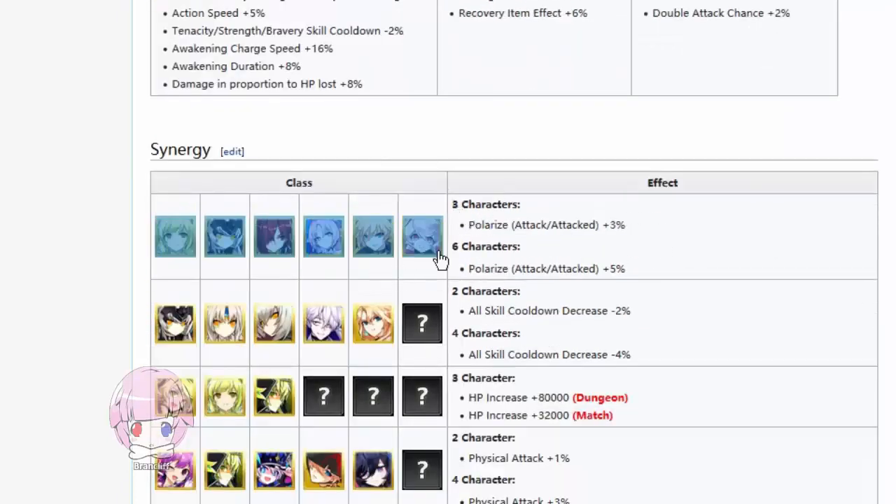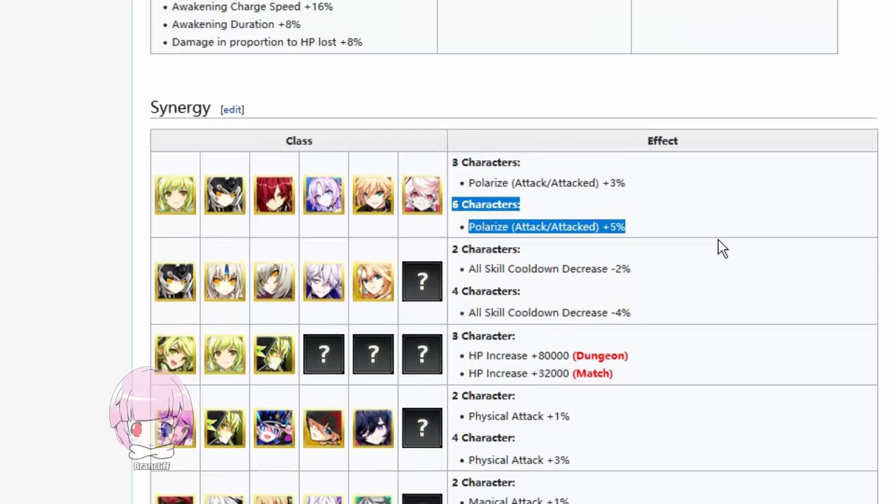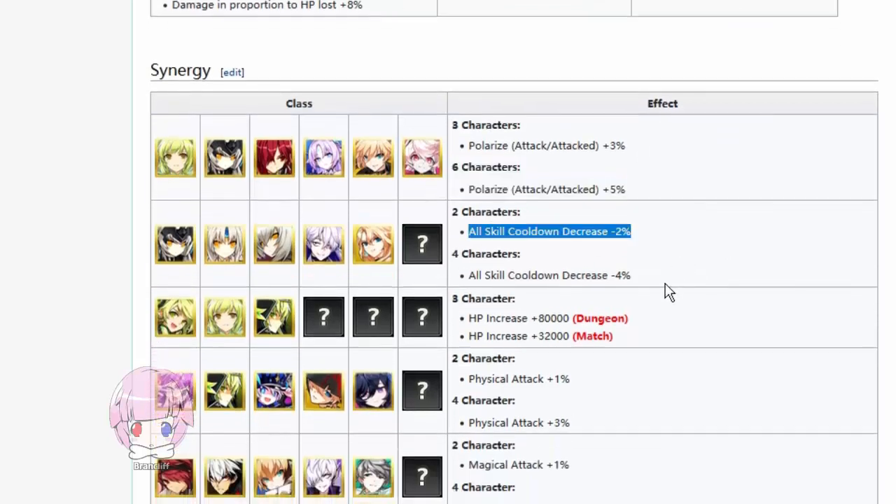For this cast of characters — Daybreaker, Code Ultimate, Flame Lord, Innocent, Tempest Burster, and Eternity Winner — if you have three of those characters, you get plus 3% Polarize, but if you have all six, and that's proof that there are six synergy slots, you can have plus 5% Polarize. There is also 2% all skill cooldown decrease, and 4% all skill cooldown decrease.